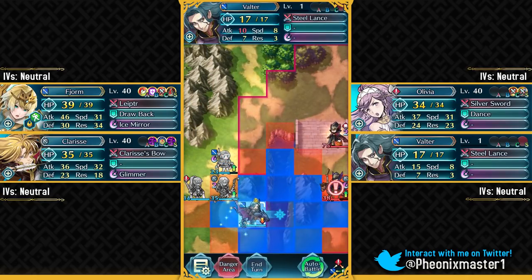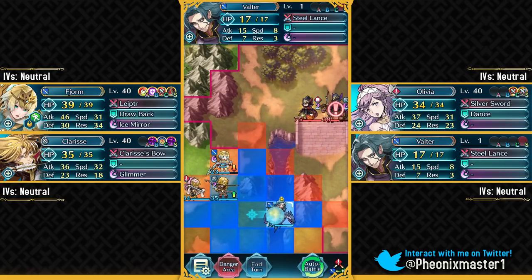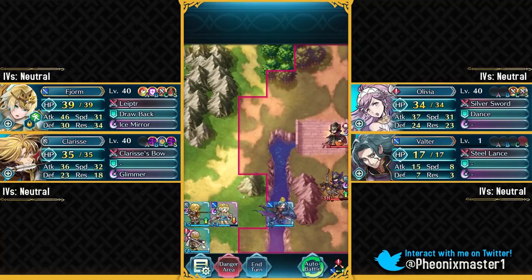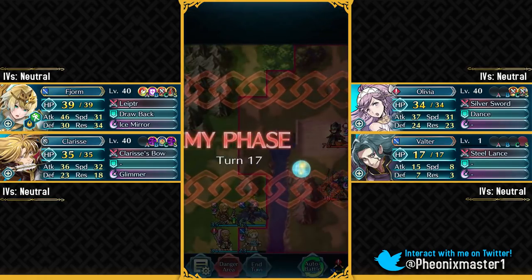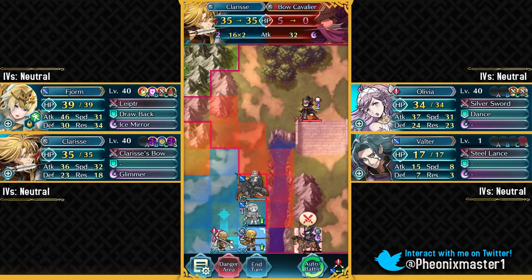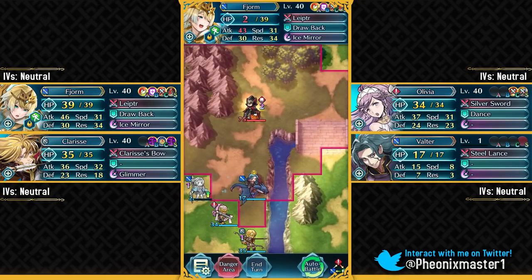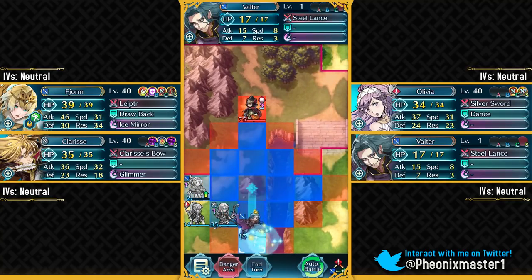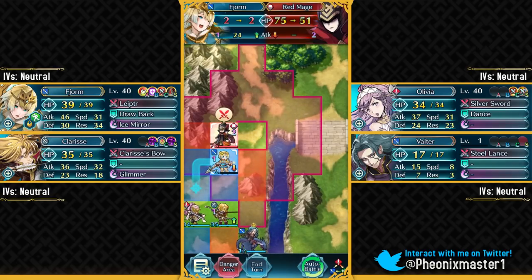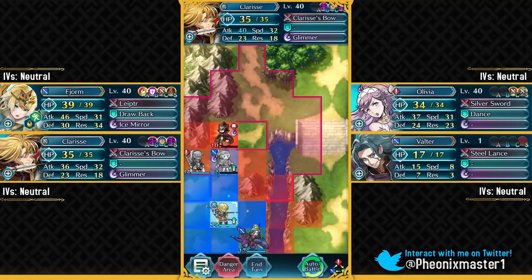Spur Attack is super necessary on Olivia, so make sure to have that. We'll just have these guys go over here and Fjorm can actually take a hit from this bow fighter. We'll just have her take this reprisal hit. Clarisse can get that kill. Here comes this red mage — he does have Chill Attack, which is super annoying. We can just finish off this red mage with Clarisse, and that's gonna be your first Abyssal solution with free-to-play units. The only skill inheritance required was Drop Back on your Fjorm.